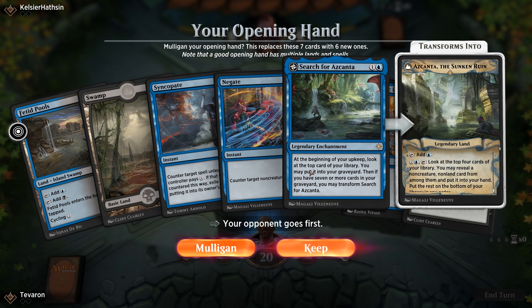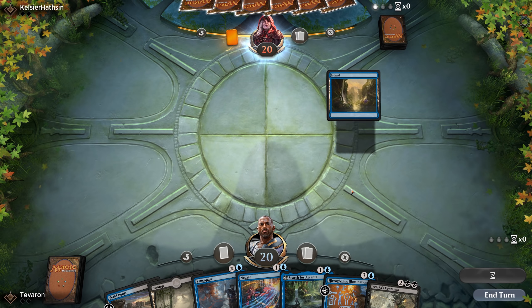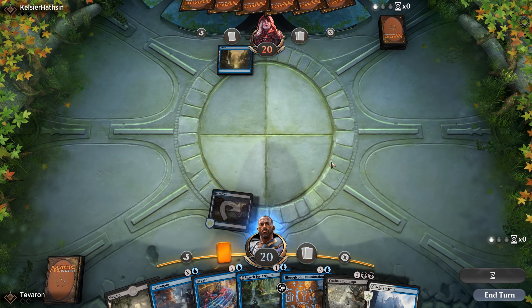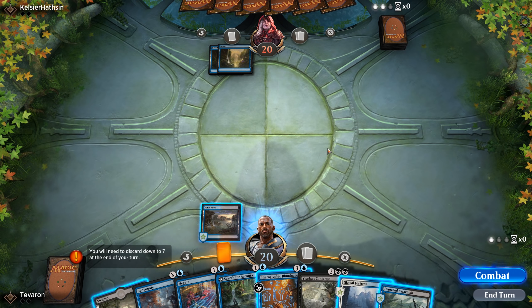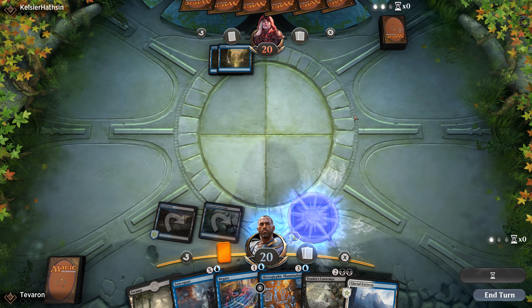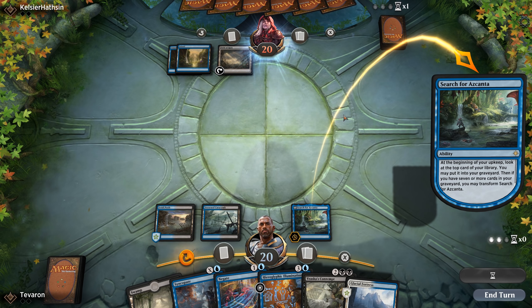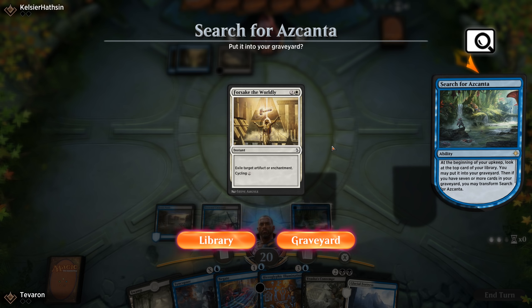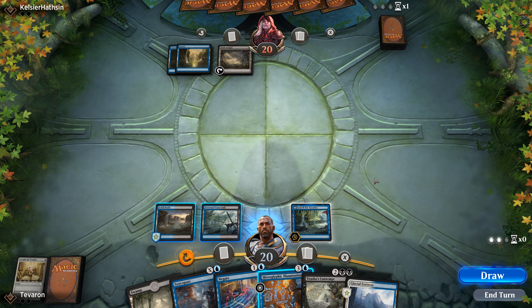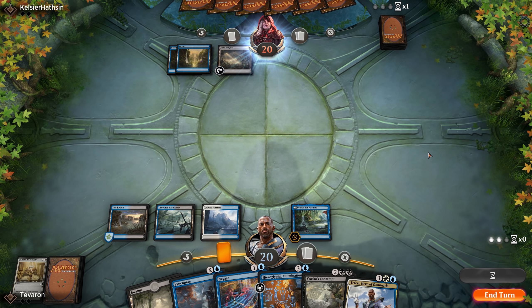Blue from the opponent — we'll lead off with Fetid Pools. Double blue — let's not let them know we've got white in the deck yet, and we'll go ahead and jam this Azcanta. It resolves — seems good. The opponent could be mono-blue. We'll graveyard Forsake the Worldly — we'll play an Isolated Chapel and pass it back. We expect they have at least a second color. It looks like they're going to mana-fix themselves here.